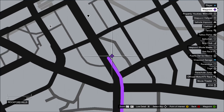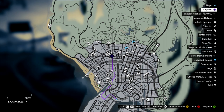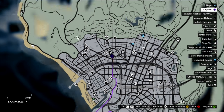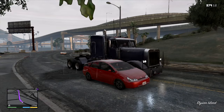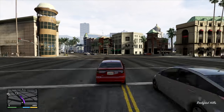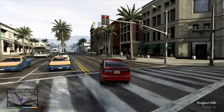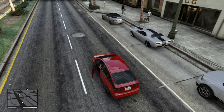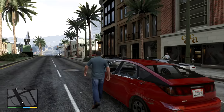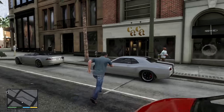Then the second one is over here in Rockford Hills and it's right next to the Bugatti. I'm sure you guys have seen many videos online about how to get the Bugatti — you know, there's that one location where you can always find it — and across the street right here is the second gauntlet car.